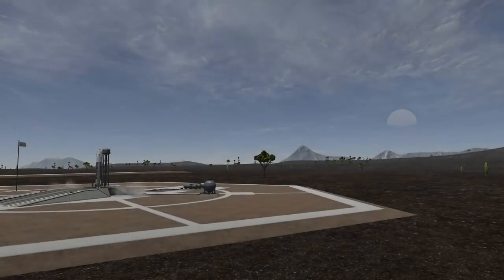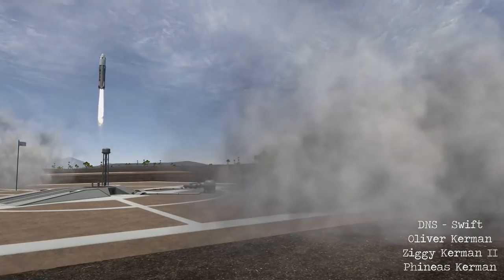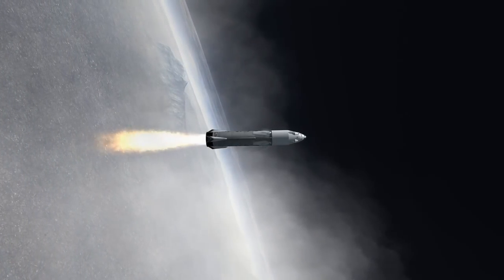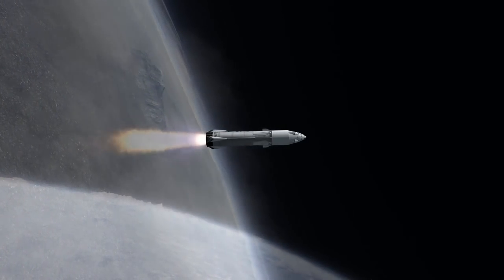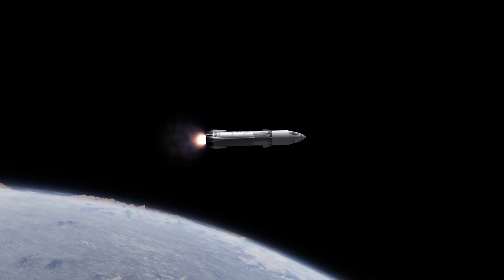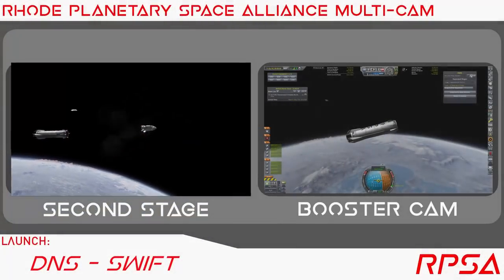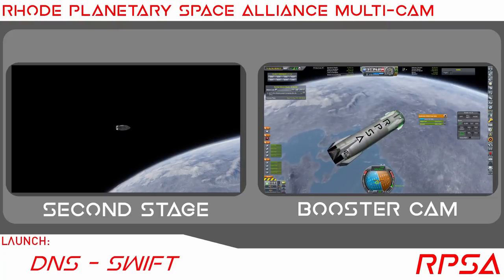Now we are going to be launching the replacement spacecraft for the base because the other one decided to spontaneously blow up. And this is, of course, definitely not Starship - DNS. It has now got a name and this is going to be Swift. I do have two of these and I think I called them Swift and Swallow. Once again, we are going to be coming to the Rode Planetary Space Alliance multicam whilst we watch the booster being recovered.